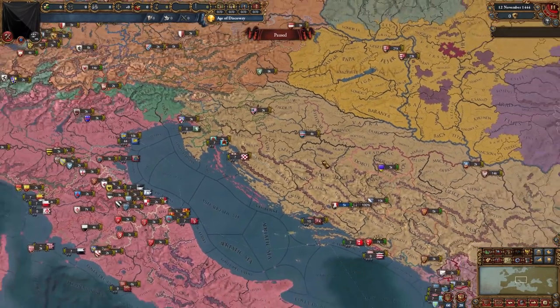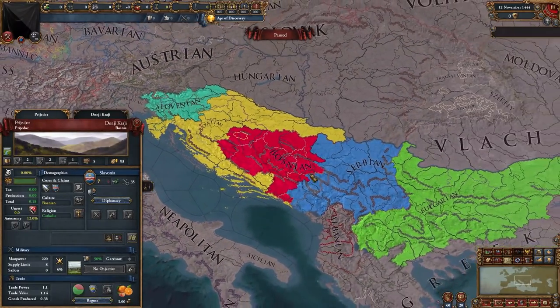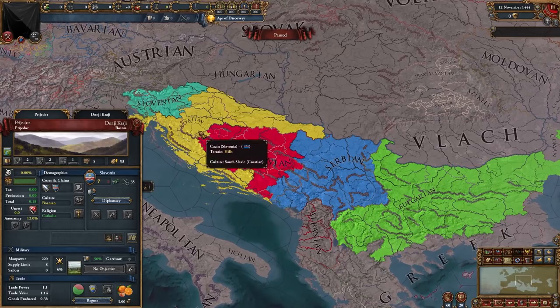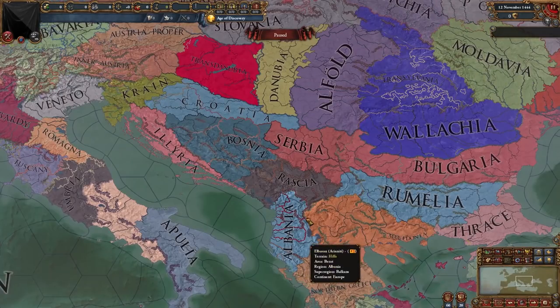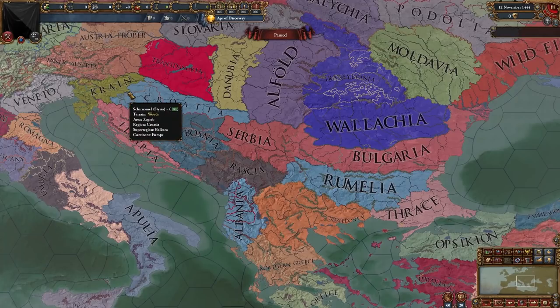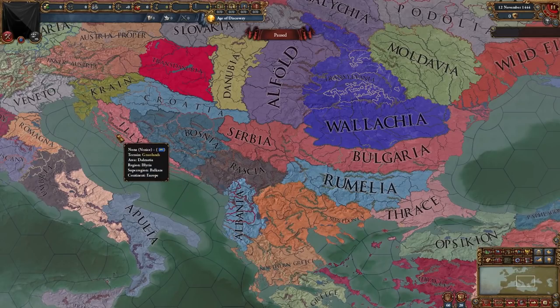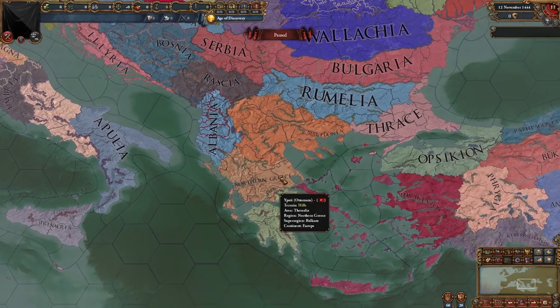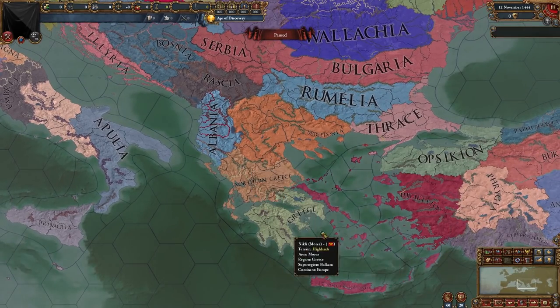Going into the culture map mode, we can see the South Slavic cultures: Bulgarian, Serbian, Bosnian, Croatian, and Slovenian. In the Regions map mode we can see the different regions in the Balkans: Carniola — here called Crane — Illyria which is basically Dalmatia, Croatia, Bosnia, Serbia, Albania, Macedonia, Bulgaria, Rumelia, Thrace, and the Greek regions — Northern Greece and Greece.